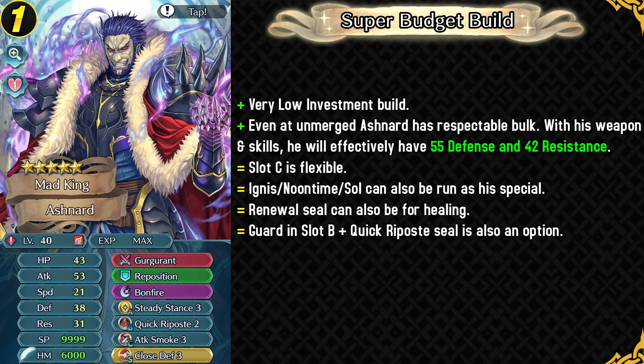His first build is the absolute budget build with just Steady Stance 3, Quick Riposte 2, and Attack Smoke. Even at low merges he's gonna be having effectively 55 defense and 42 resistance, thanks to the in-combat debuffs of his weapon with all of the skills in this budget build. He could also run Guard in slot B and Quick Riposte as a sacred seal option to stop enemies from charging up their specials, and Renewal Seal is also an option for self-sustainability.